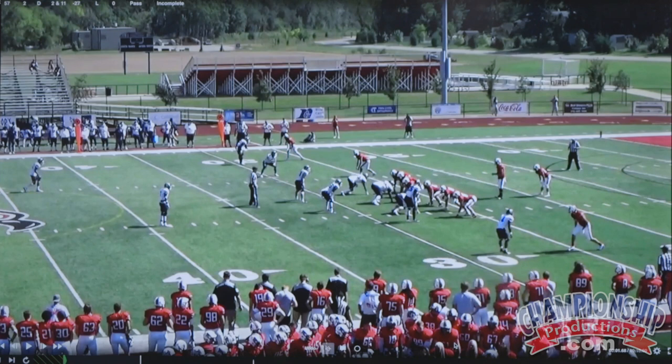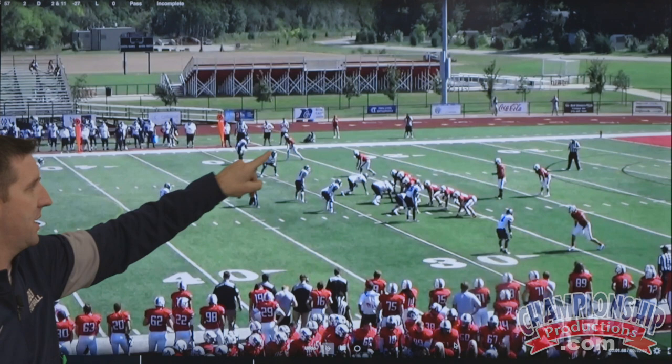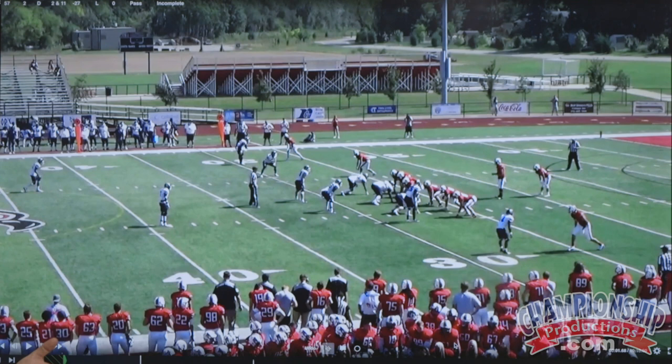One more clip here. We're going to rotate the safety down to the tight end side. You notice up top, our Sam linebacker is playing really heavy outside leverage — he is definitely in a carry alignment. Our corner is now up tighter, playing man-to-man. So everything here tells the quarterback it's man-to-man coverage. But depending on routes, this thing could morph back into cover three zone.